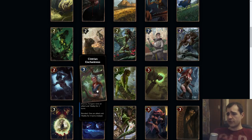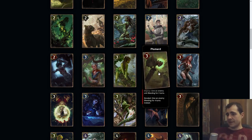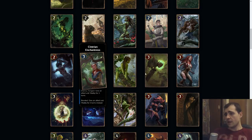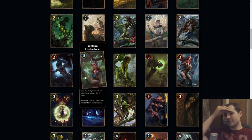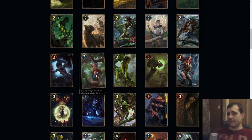Centrian Enchantress: Ranged, give an allied unit vitality for two turns. Bonded: give a unit vitality for four turns. It's basically like the Plummer. They are basically the same unit except Centrian Enchantress is locked to the range row. The Plummer I know is a four — Centrian Enchantress, I don't know. Maybe it would be too good as a four because you play it and it's like four on play and it's going to go to a five. A lot of fours have the potential of becoming more, so I could see this as a four.